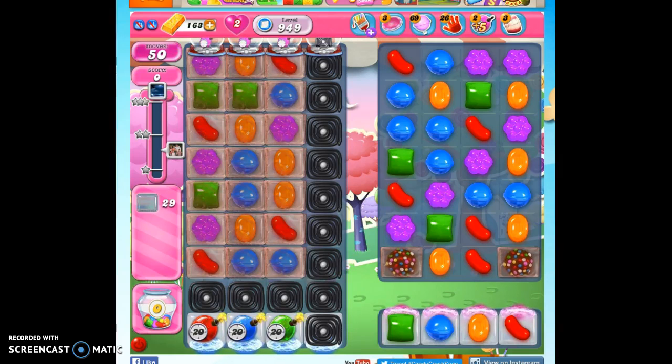Hi friends, this is Susie, your Candy Crush Guru, here to help you solve the puzzle of level 949, where we have 50 moves to clear out 29 jelly and reach 45,000 points.